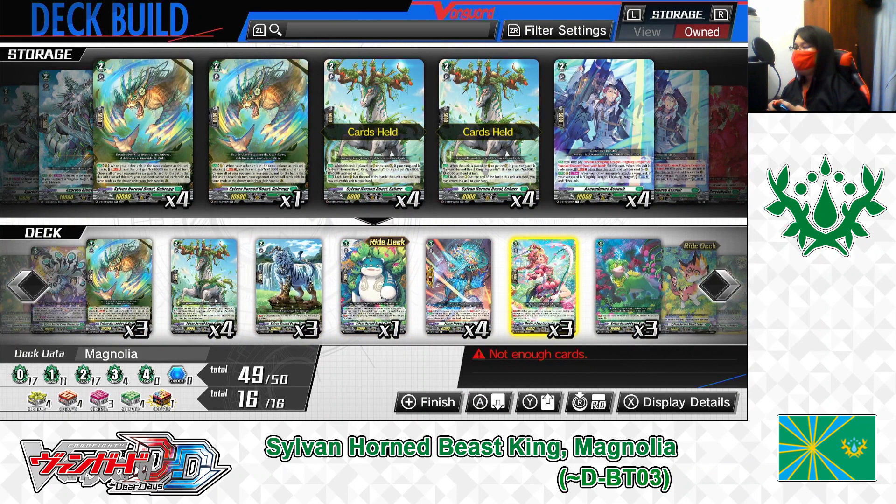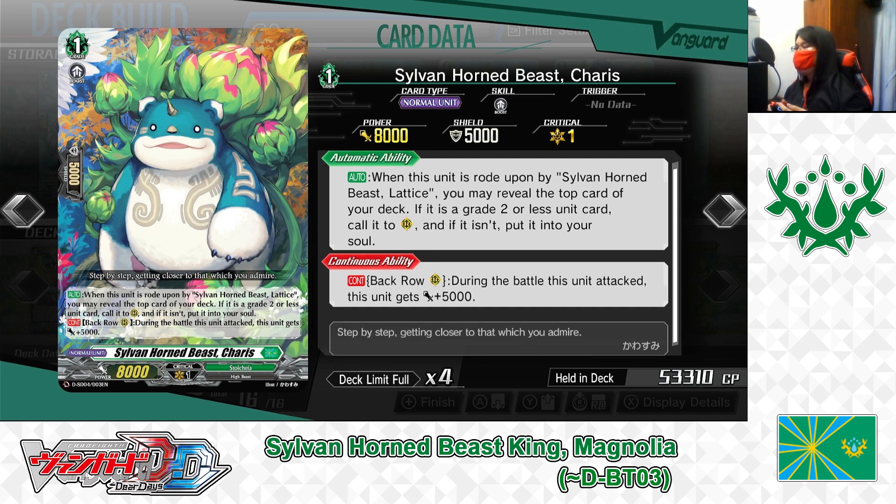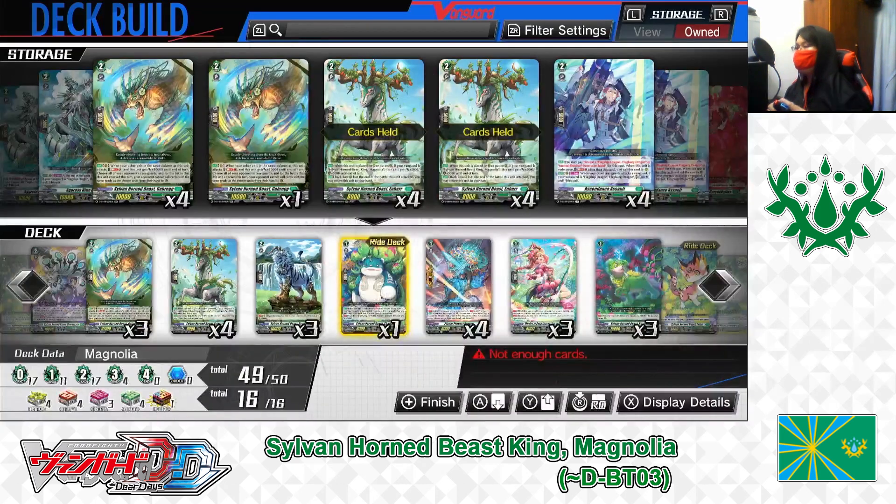Grade 1 lineup. Ride deck Grade 1: Sylvanhorn Beast, Keras. First skill: Auto. When this unit is ridden upon by Sylvanhorn Beast Lattice, reveal the top card of your deck. If it is a Grade 2 or less unit card, call it to the rearguard circle; if not, put it into your soul. Second skill: Continuous, back row rearguard. During the battle this unit attacks, it gets plus 5000 power, making Keras a 13,000 point attacker. Playing 1 in the ride deck.